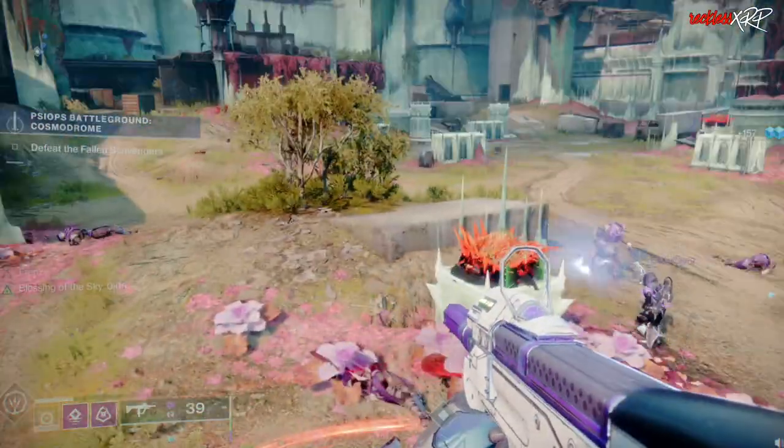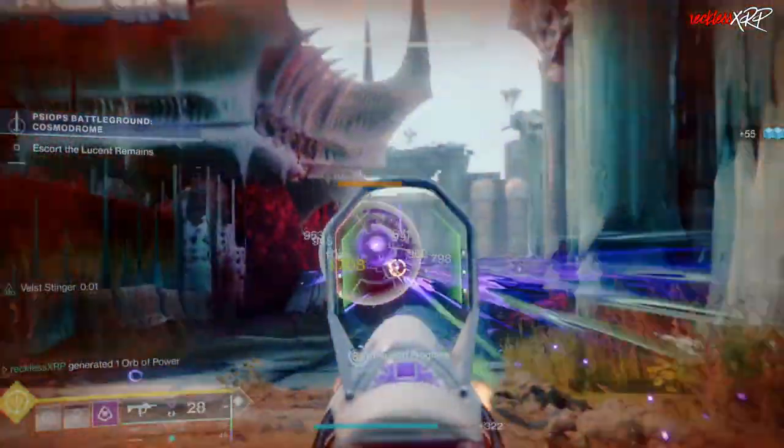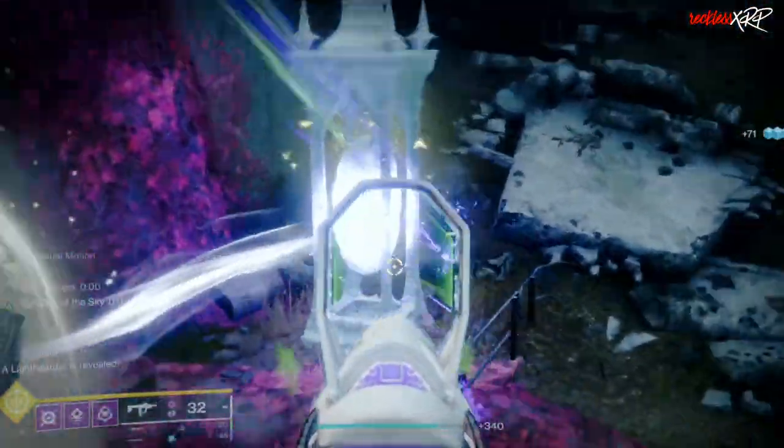This chest farm can also help you get Helm weapons, including the ones with the red borders, and armor — especially the godly Peace of Mind pulse rifle. I plan on doing a review on that weapon this week, so stay tuned.